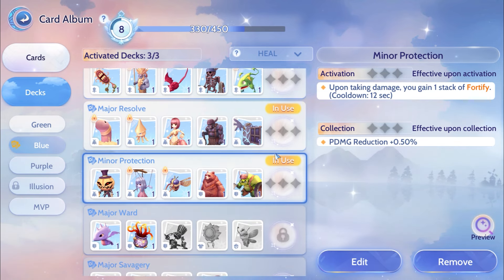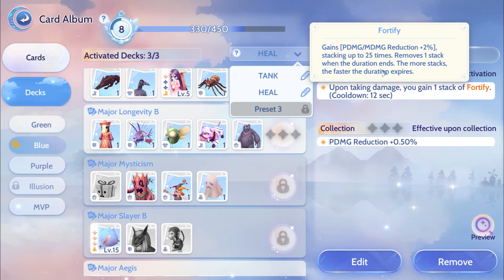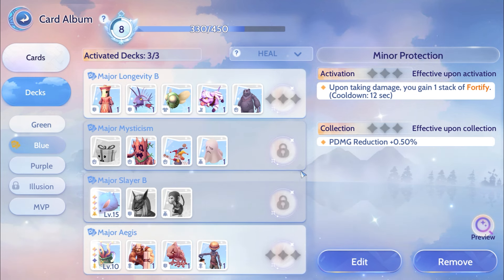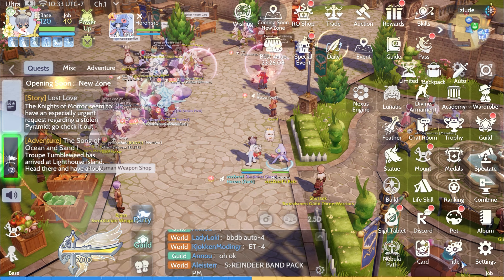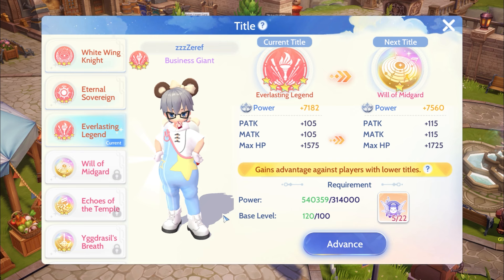Nebula Path. Nexus Engine. Sacred Libra. Card Dex.